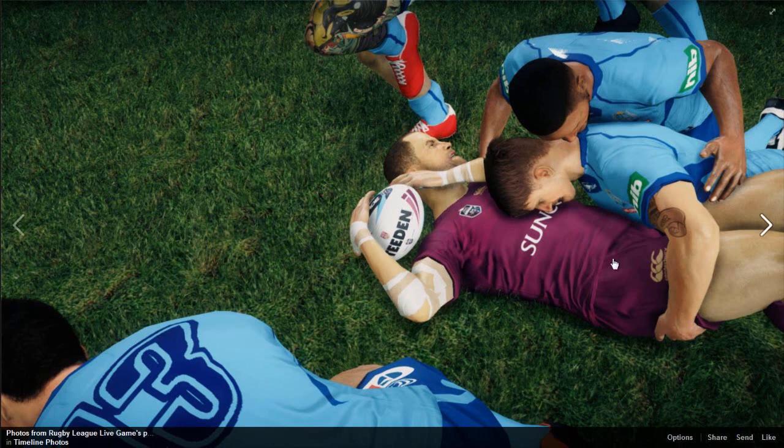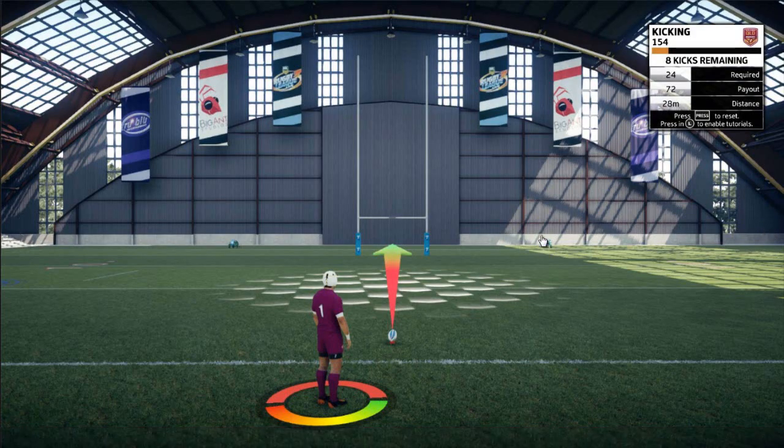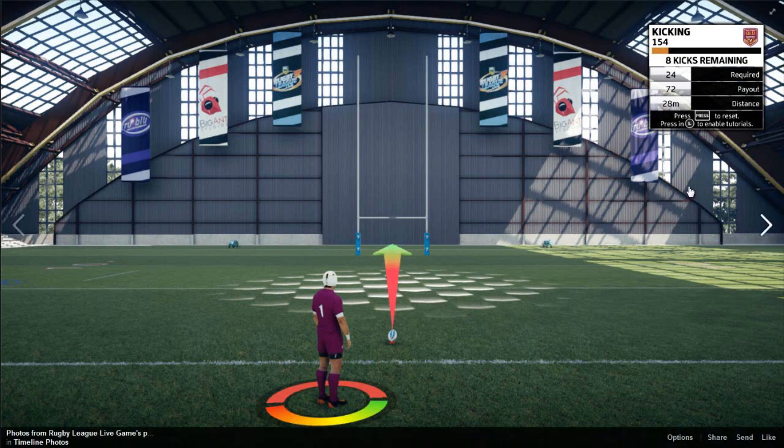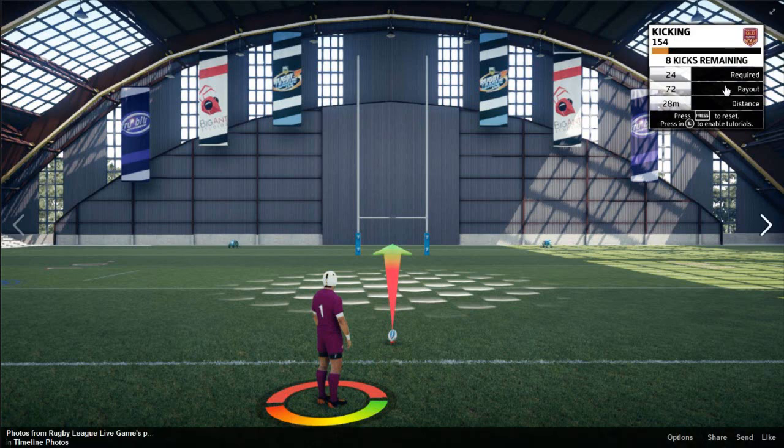Second screenshot - goal kicking! I'm really happy about this. I suggested they show goal kicking and it looks like there's practice goal kicking. You can see: eight kicks remaining, required 24, payout 72, distance 20. I don't know what all this means - it sort of seems like it's not just practice because you get something out of it with the payout 72.